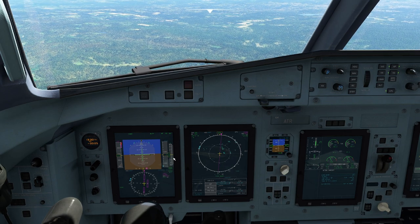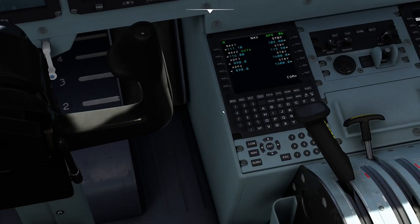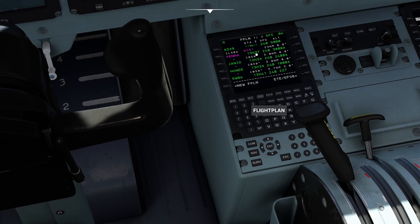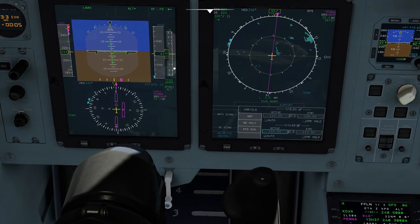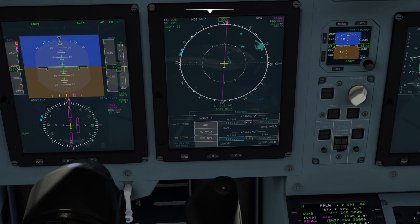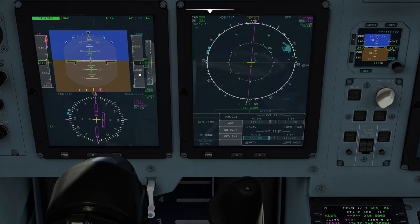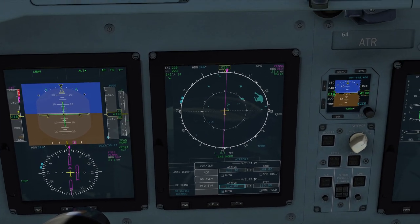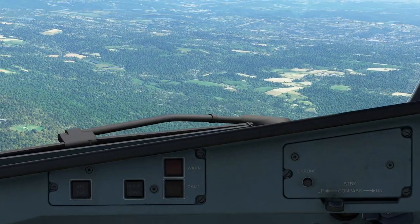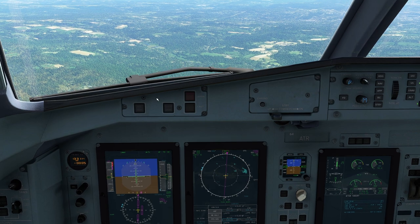Now we're basically going to ride this down until we get to 3,000 feet. Remember, we have a couple of different altitude constraints. We have the 3,000-foot constraint which, if we go back to our flight plan, you can see right there. We can see that we're descending toward that and hopefully trying to hit it when we get there. If I increase power a little bit, my descent rate is going to decrease because we'll be going faster toward the destination. I'm going to fast forward to get to Pena.